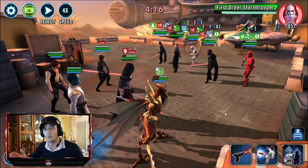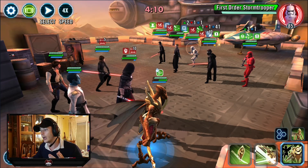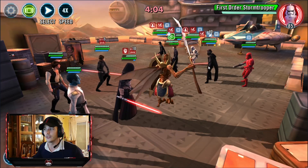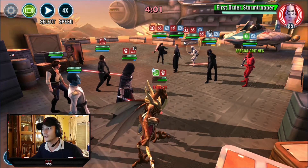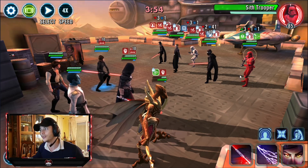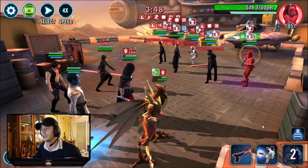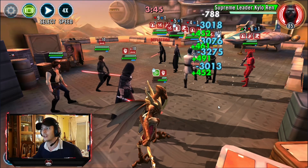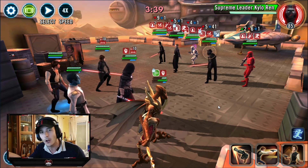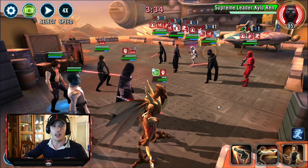So with Thrawn now, you have to pass Turn Meter over to Geo Brood Alpha. And we're not going to summon in the Brute - instead, we're going to cleanse all the buffs with the first special. As you'll see, they no longer have Taunt, which is perfect. Now on Bastilla Shand's turn, you have to land Fear on Sith Trooper because he can use the Form Up ability and cleanse debuffs. So Fear him so he doesn't get that opportunity. Then we go ahead and Fracture Supreme Leader Kylo. You need to make sure that your Geo Brood Alpha has at least one more speed than half of Supreme Leader Kylo's speed - otherwise Kylo will take his second turn and you will never get this going.